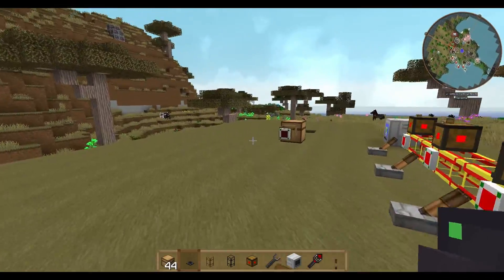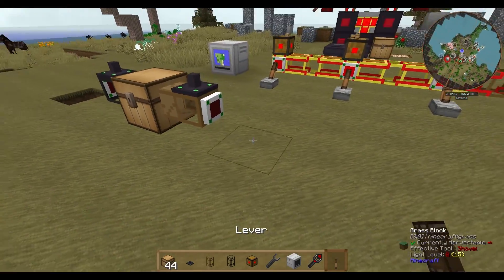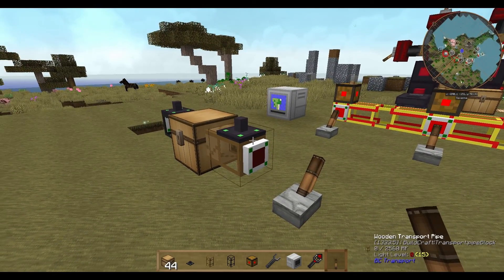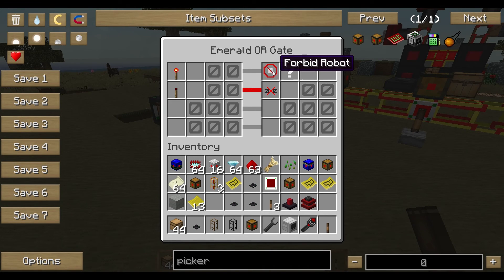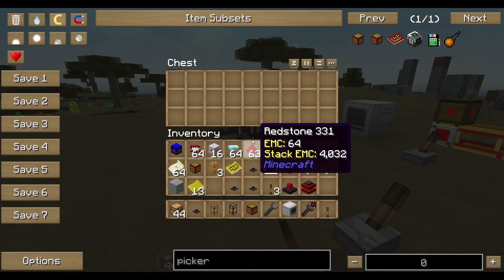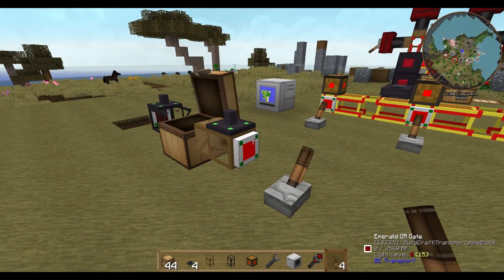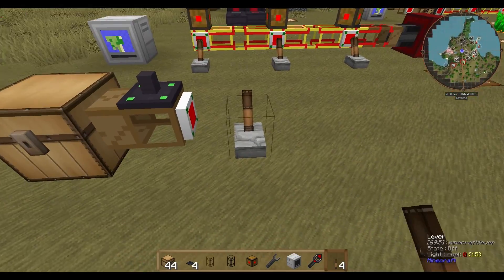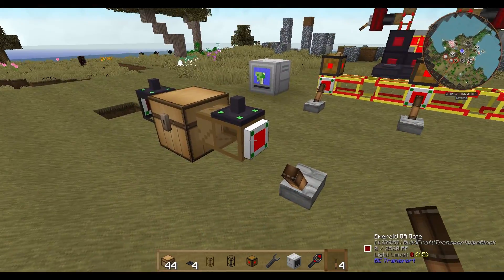We also need a docking station because the robots have to dock somewhere. On the input side we say: if the redstone signal is on, provide items — for example seeds which we'll need for an automatic farm. If there are seeds in the chest inventory and you have a planter robot, seeds will be provided, the robot comes to the docking station, gets some seeds, and plants them in a nearby field.